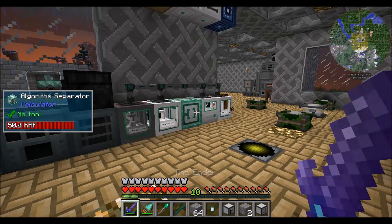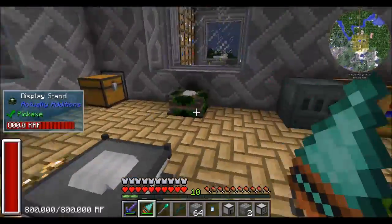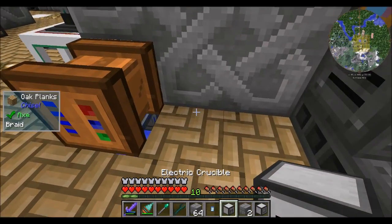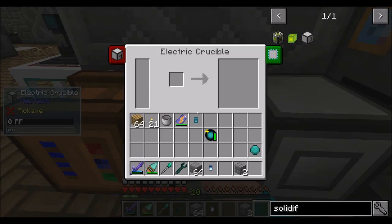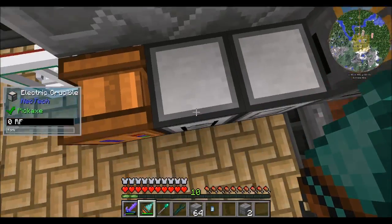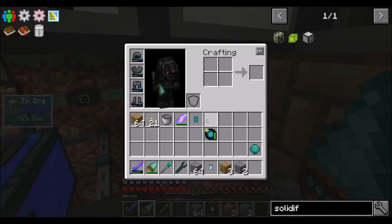Where do I want them to live is a really good question. Do I need this stone separator? They could chill in this room because they are going to be related to this, right? Crucible and solidifier — crucible melts the liquids down and solidifier solidifies the liquids up. So let's do it that way. And that should be easy to tap into our existing RF power stuff.